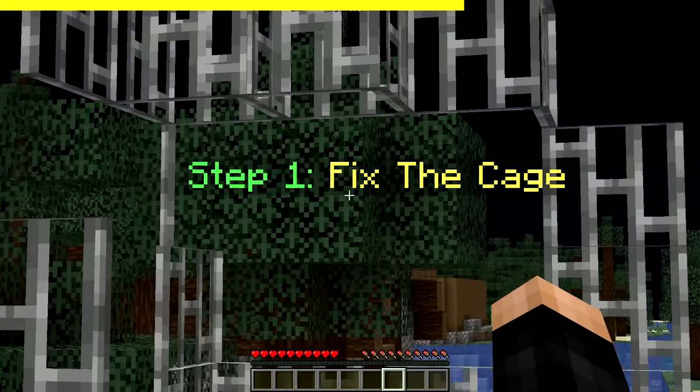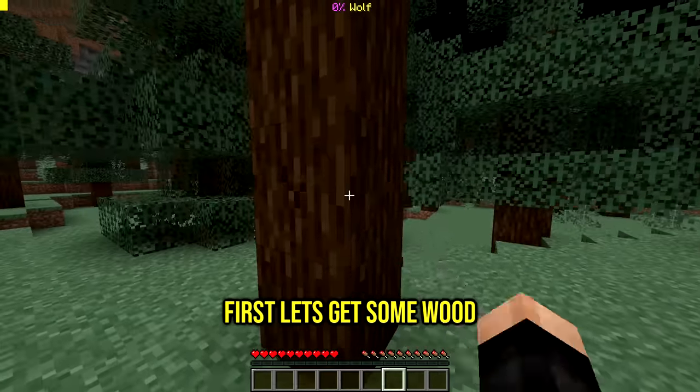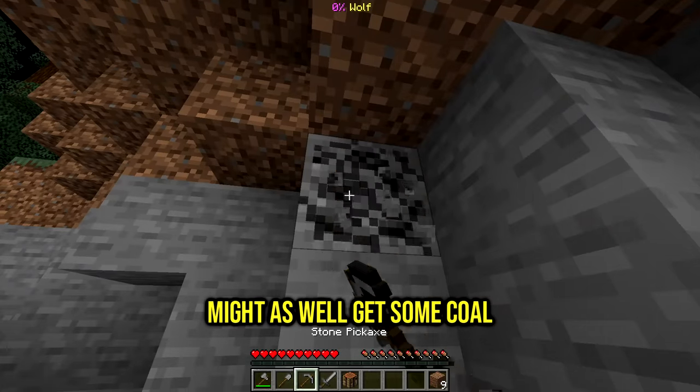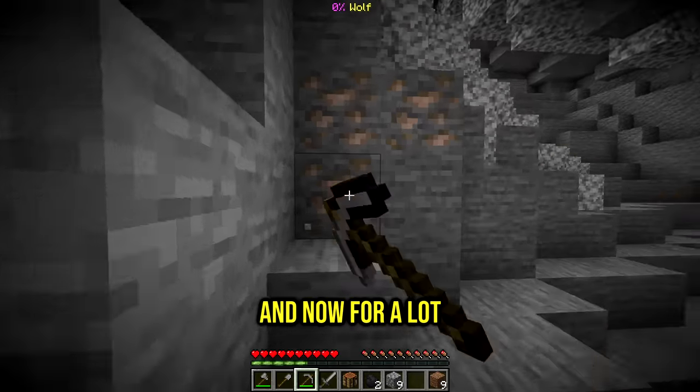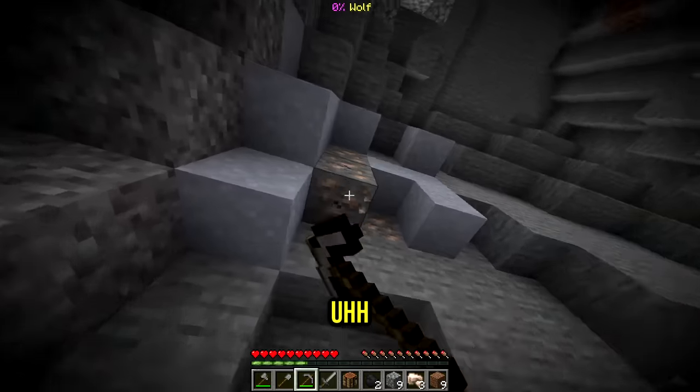The first step to become a werewolf is to fix the cage. We need a lot of iron and a pickaxe. First let's get some wood - there's my cave right here. Might as well get some coal, can't forget the cobblestone, and now a lot - I mean a lot - of iron. Oh, we found a green cave thing!